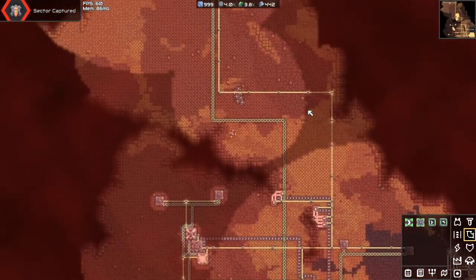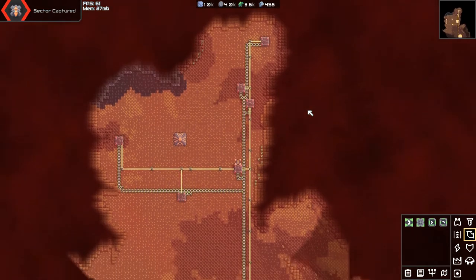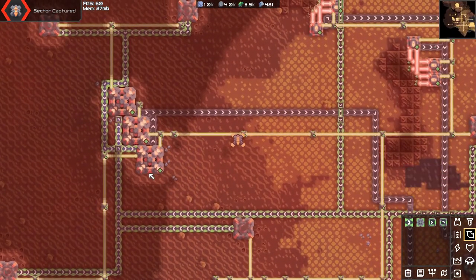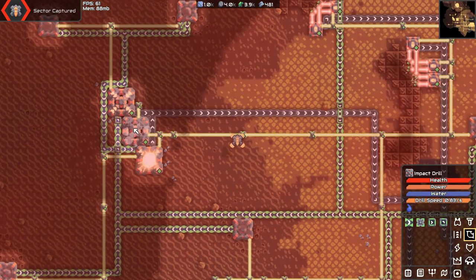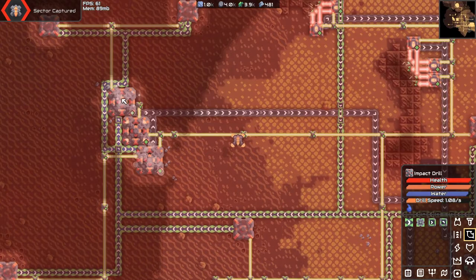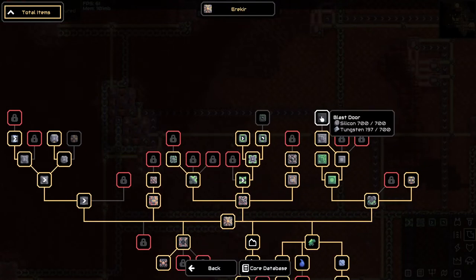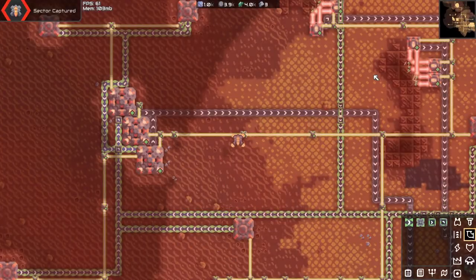In terms of other resources, we're essentially done on this planet now that we have a lot more tungsten coming in. This is 0.83, this is 1.33, so these two together are like 2-ish, and this is another up to 3 per second — so at least nice, it's better than it was. Blast door — intriguing. Still going to be looking into that.